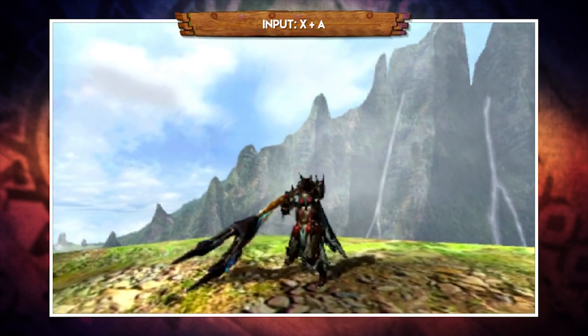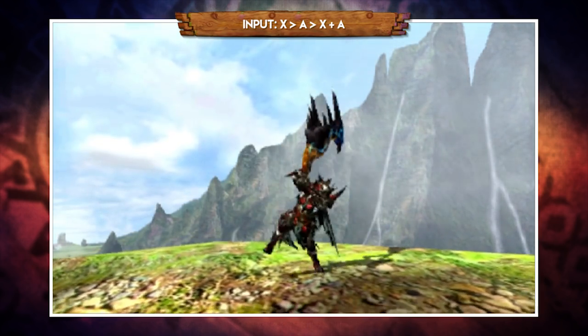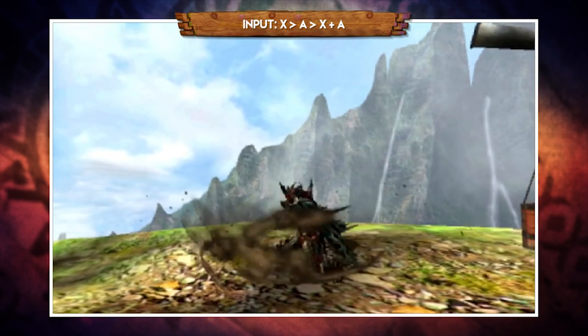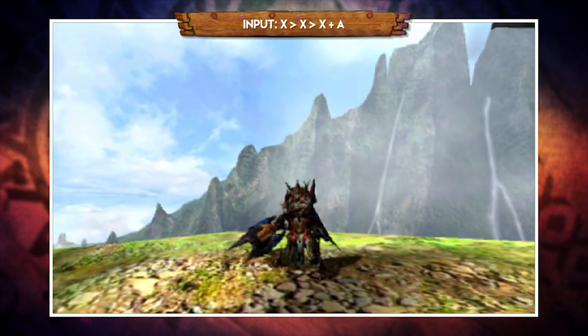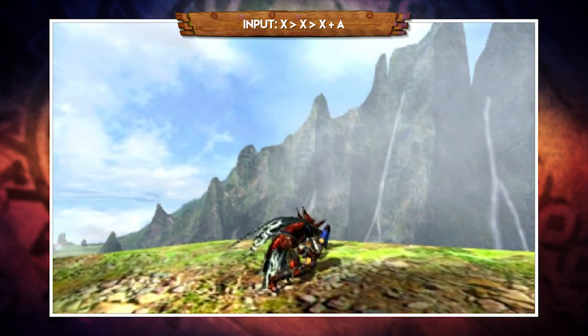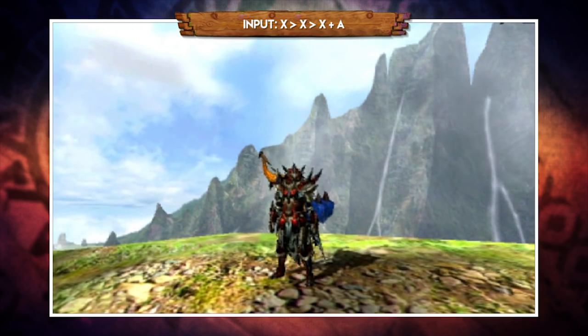X plus A together will do a backwards overhead slash, and this move can actually be linked after pretty much any attack. For example, you can go X, A, X and A, or you could go X, X, X and A. However, those combos are just an example of how things could link together, but in order to be truly effective with this weapon we need to factor in the Great Sword's most powerful feature: charge attacks.